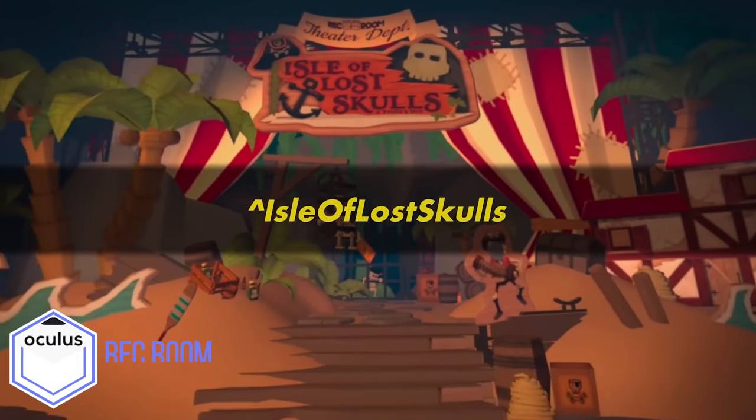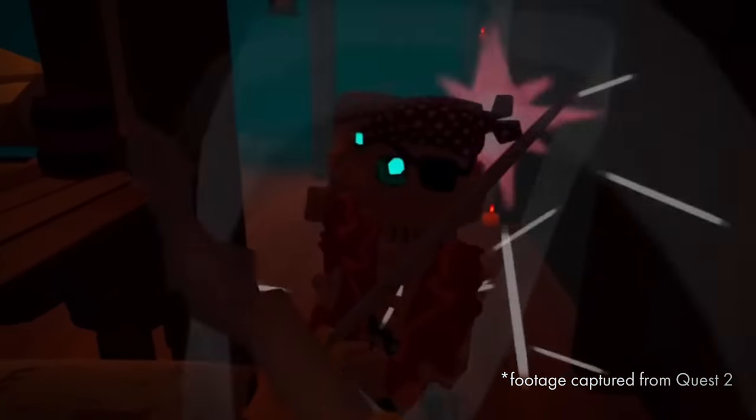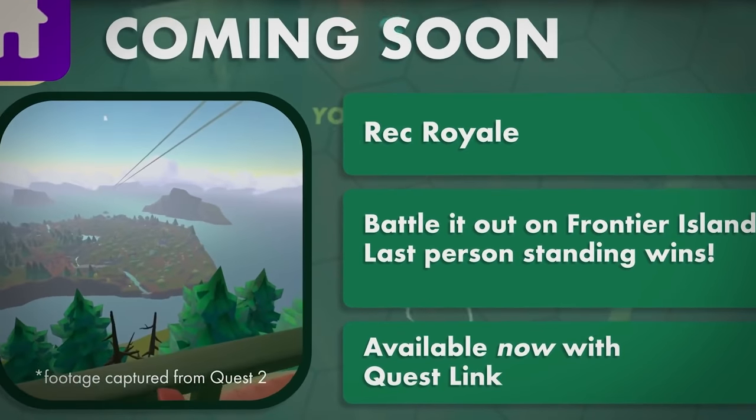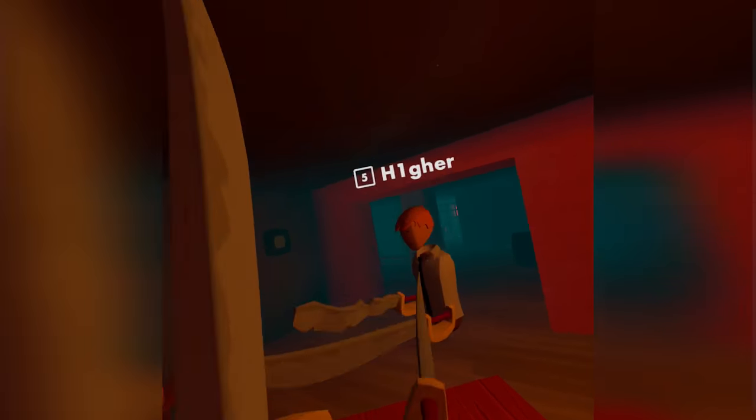Finally, we're ending on an absolute classic that comes with some exclusive content for the Quest 2 — and that is Rec Room. Rec Room can definitely benefit from the extra headroom the XR2 chip provides to play smoother, and perhaps that's why it's getting content that the Quest 1 will not have. The new game modes are Isle of the Lost Skulls, a co-op experience, and Rec Royale, the Rec Room battle royale game which looks like a ton of fun. Isle of the Skulls is available now on Quest 2 while Rec Royale is coming at a later date. I'm not aware of any visual improvements, just the additional content for Quest 2.